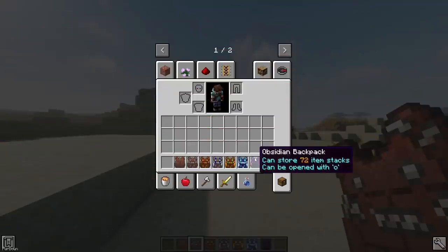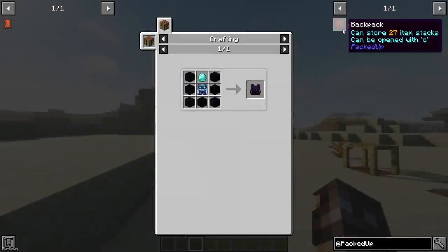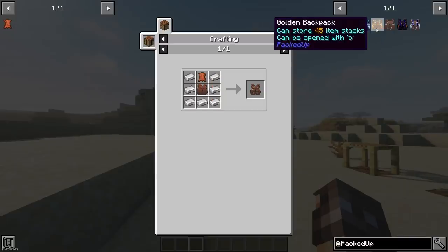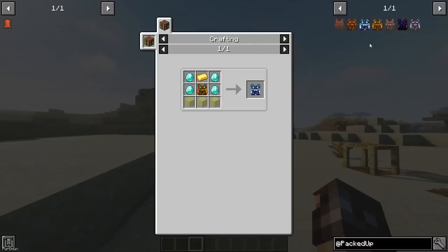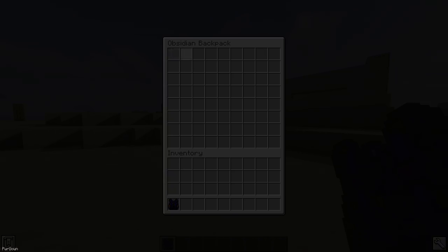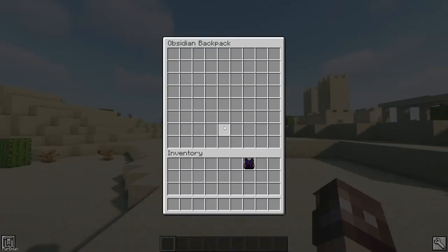Packed Up adds some Backpacks which sit in your inventory, with there being 7 different types available. You can start by crafting the regular Backpack, which gives 27 slots and can be crafted from 5 leather, a chest, string and 2 sticks. You can then slowly work your way up to crafting the Obsidian Backpack, which gives 72 slots instead. You can hold the Backpack and right click to open it, or just press the O key instead.